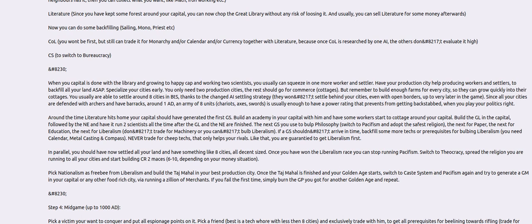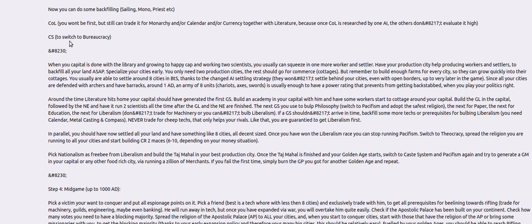Literature is also worth some trades as well. I had one computer steal it from me using espionage. You can go back and fill in sailing, monotheism, and priesthood. Code of laws is good to get and is tradable for monarchy, calendar, or currency together with literature. But once code of laws is researched, it's not worth as much to the computer.